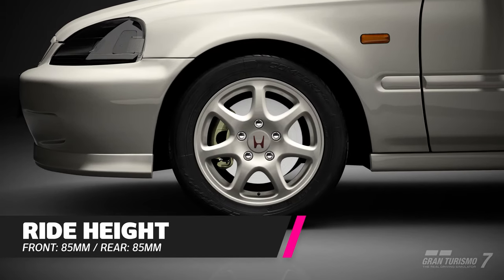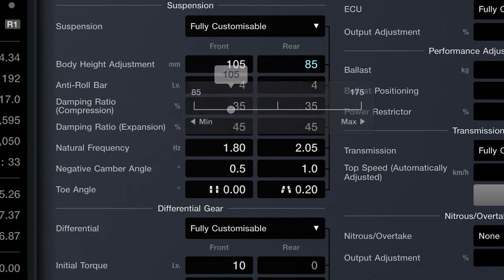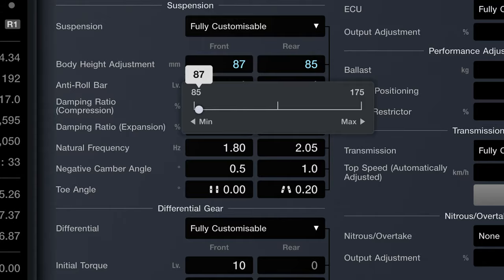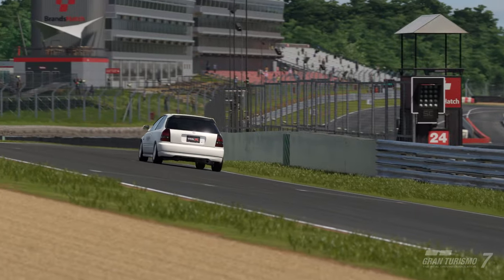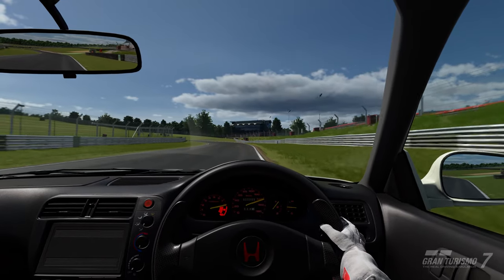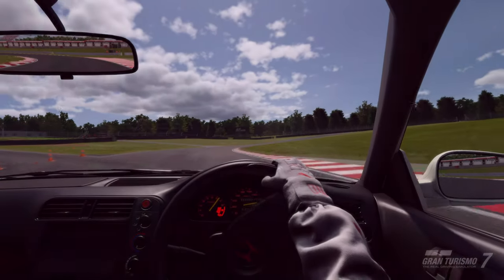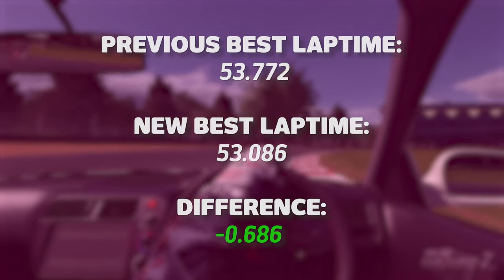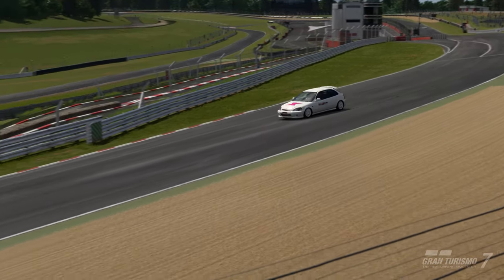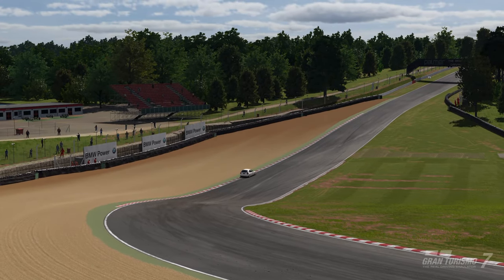Next up, it was time to look at the suspension. The first major change Ross made was lowering the ride height to the minimum value. This lowers the centre of gravity of the car, making it more agile through the corners, and also giving it a slight aerodynamic benefit by reducing the surface area as it cuts through the air. This increased the PP value by less than one point, but the car can now take 30s with barely a lift in fourth gear — seven tenths knocked off the lap time. It's also worth noting that minimum ride height won't always be the best; sometimes a raised rear end will help turn-in and agility, but not in this case.